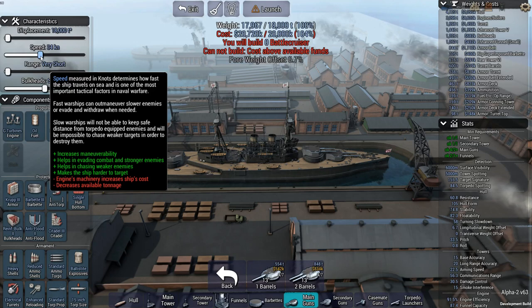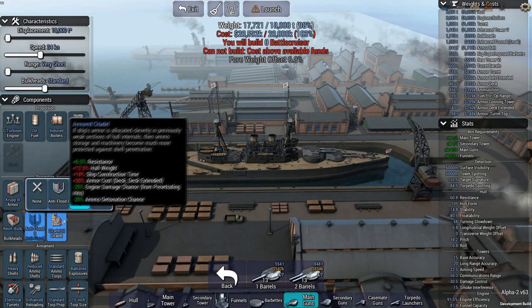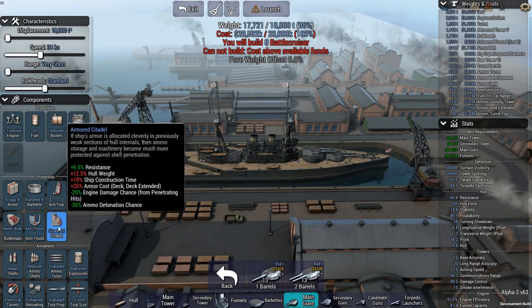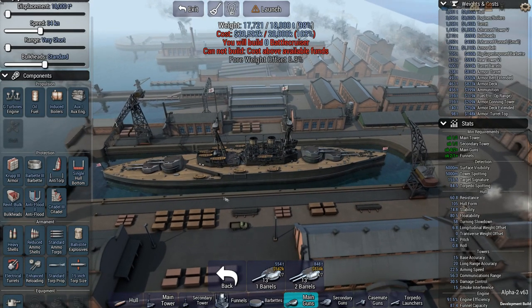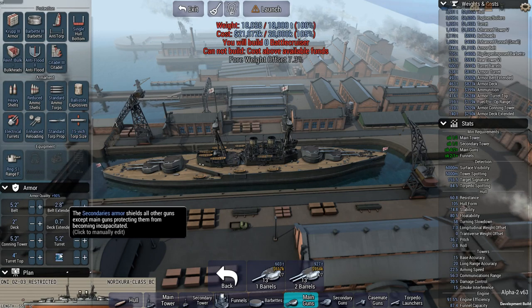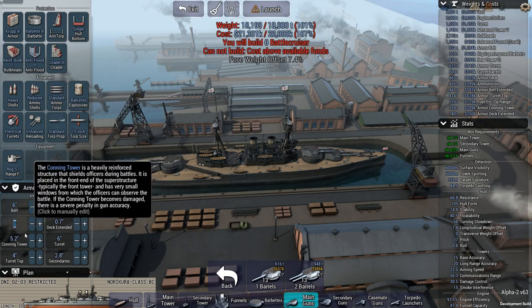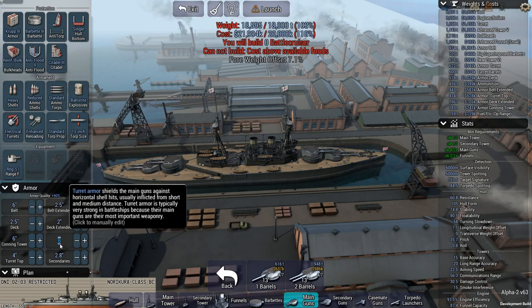I'm not going to go with single turrets. Reinforced bulkheads, maybe try level one. Can we do anti-flood level one too? It doesn't really make much of a difference — the cost is next to nothing and the weight savings aren't our primary concern at the moment. Maybe we do need to go with 12-inch guns, but I would much rather go with 13. I want to go with 13!